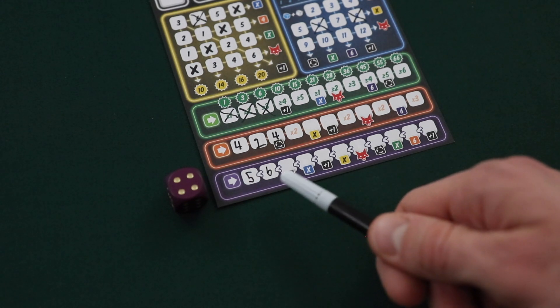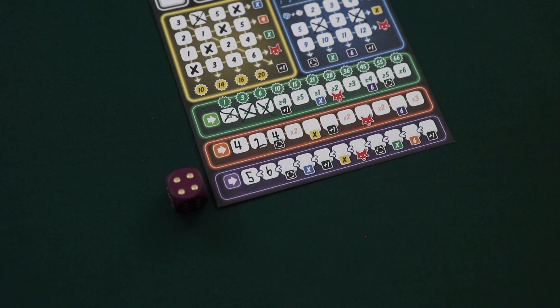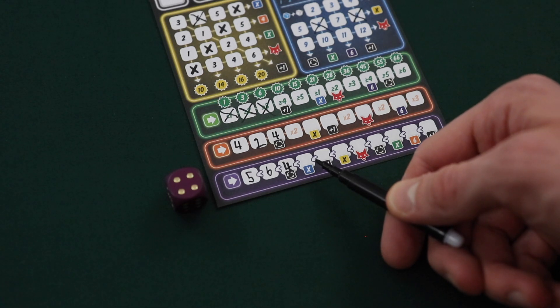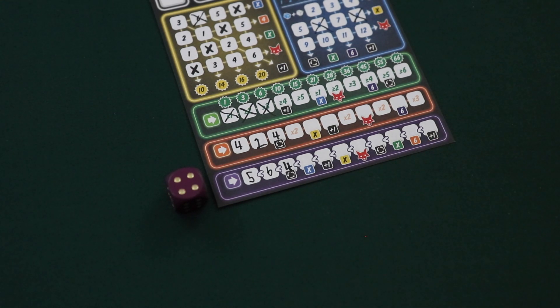So for example, to the right of this six, a player could write a one, two, three, four, or five. Let's say this player used this four and wrote that here — they would gain the listed bonus immediately, and it's now important that the line's rules now apply again. So the only number available to be filled in to the right of this four are a five or a six. At the end of the game, the player will add up all the numbers written in the purple line and score that many points, just like with the orange line.